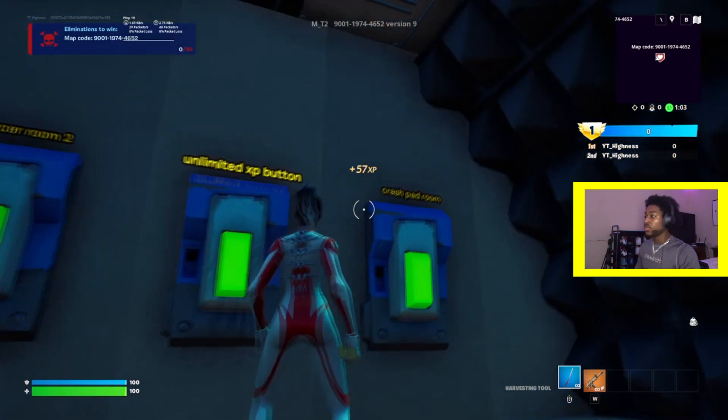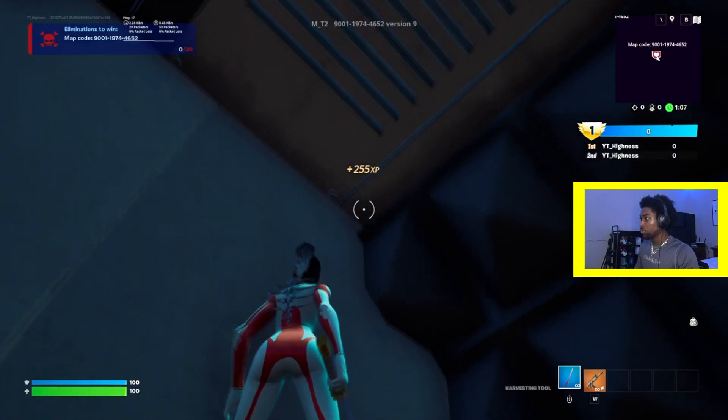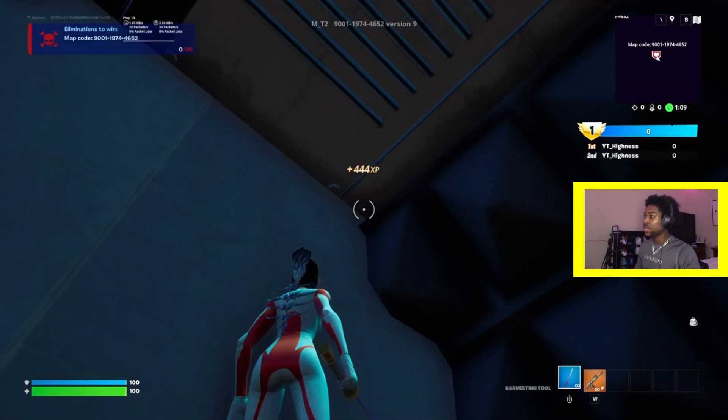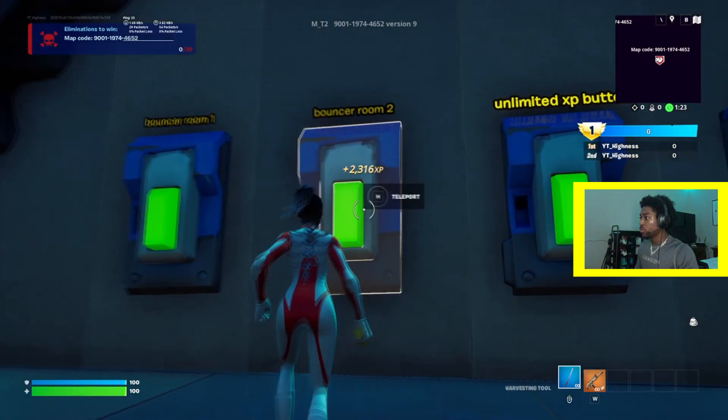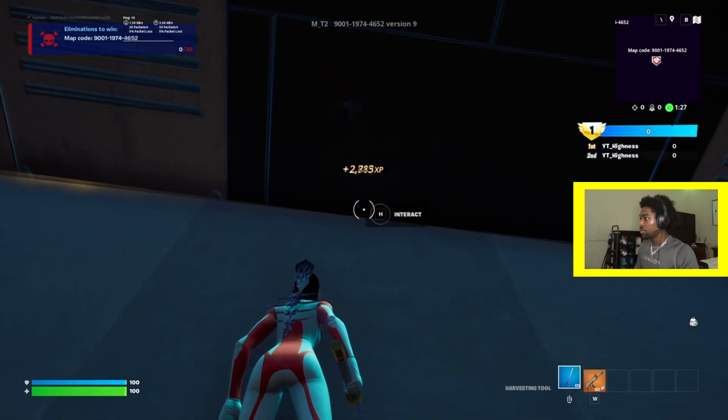Now you're going to start getting XP. In the last video, I told you to jump up on this button and look up here in this corner, but as you can see it's not there anymore. All you have to do is jump up on Bouncer Room 2 and look up between the wall and the ceiling and you'll see it right there.